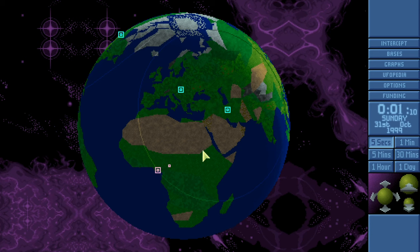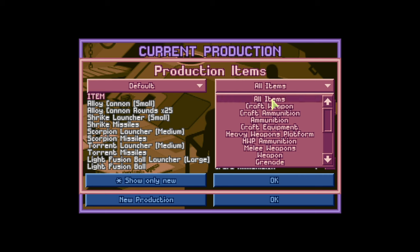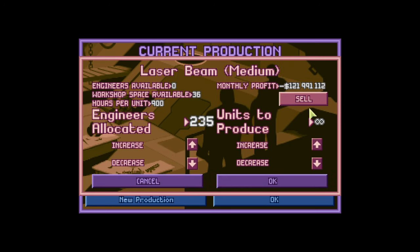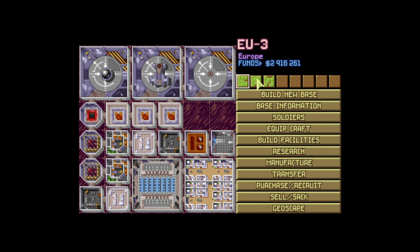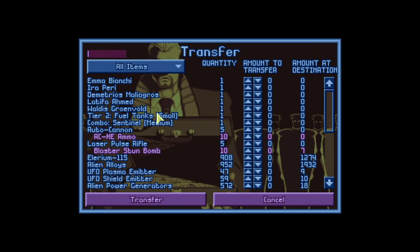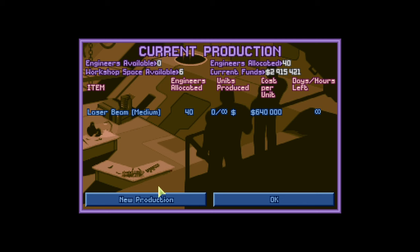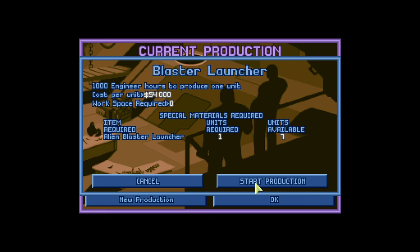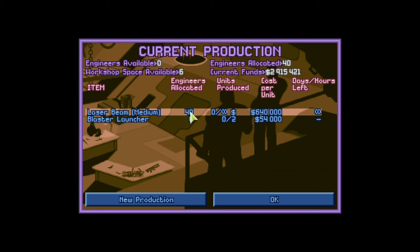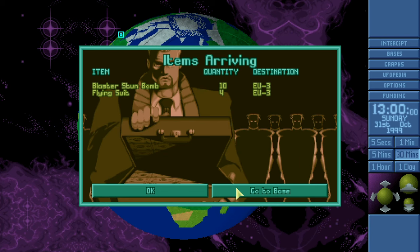I missed the UFO plasma emitter and also reproduction research — a couple things sent over that we never did. The heavy fusion missile is set up for the other place. Probably do the plasma emitter next — that might unlock ship weapons. There's the blaster stun bomb, craft weapons laser beam medium — 7.6 million for those. Flying suits and blaster stun bombs are in. Got a blaster launcher from the terror mission — make two more of those.